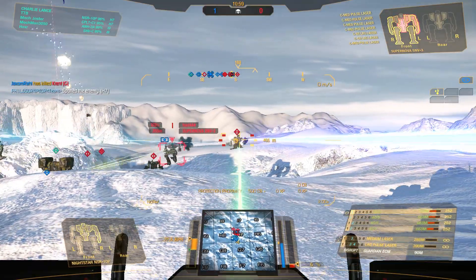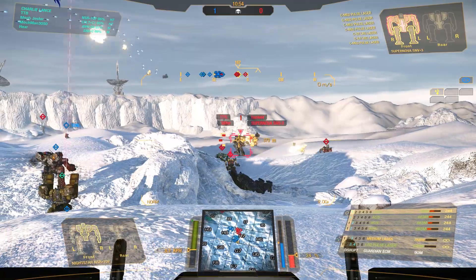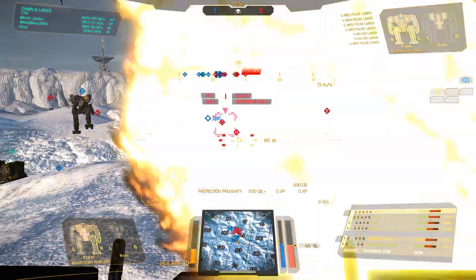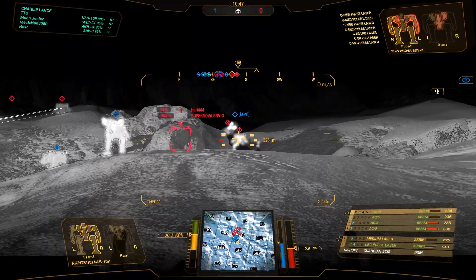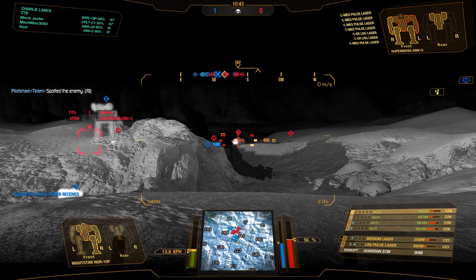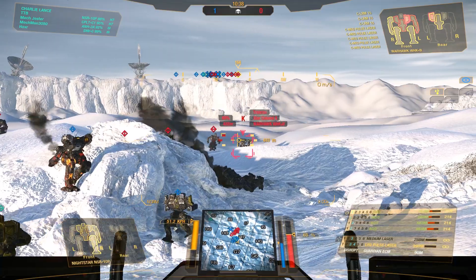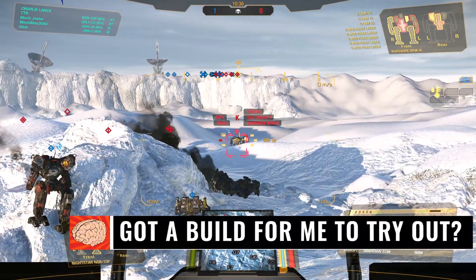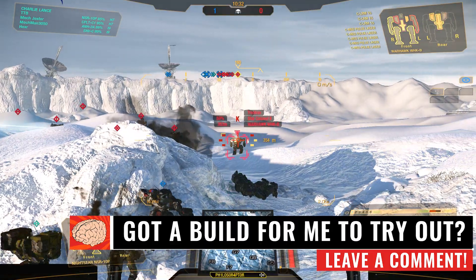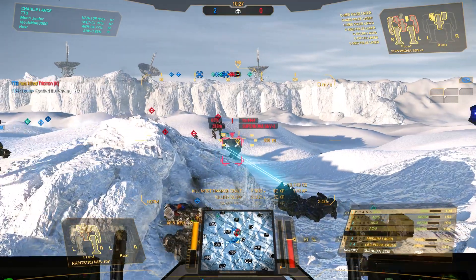Next target coming up is a Supernova - he's running medium pulses and large lasers. But with the focus fire that we have around the corner, as you can see from our mech side, we can have four or five mechs shooting. His buddies in the back are shooting - that is not amplifying damage, ladies and gentlemen, that is just slowly getting ground to dust. Let's go ahead and lay into the assault over there - that's a Warhawk with LURMs.